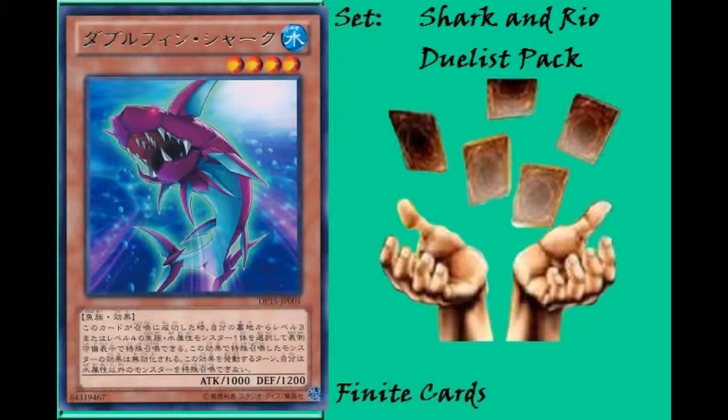First, we'll talk about Double Fin Shark. It's a Fish level 4 monster and it's a very Exceed summon-oriented card. Basically, when it's Normal Summoned, you target a level 3 or 4 Water Fish monster from your graveyard and Special Summon it in face-up Defense position with its effects negated. You can't Special Summon any monsters besides Water monsters for the rest of the turn, which probably shouldn't matter since you're likely playing it in a mostly Water deck.